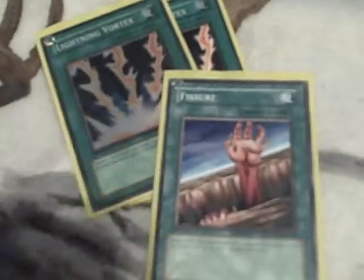Warrior Returning Alive — get some monsters back to your hand. Book of Moon — just the control element. 3 Giant Trunade — get over stuff you can't get over normally. Enemy Controller as a shield to protect your monsters. 2 Vortex, Fissure, and Smashing Ground — generic monster removal.